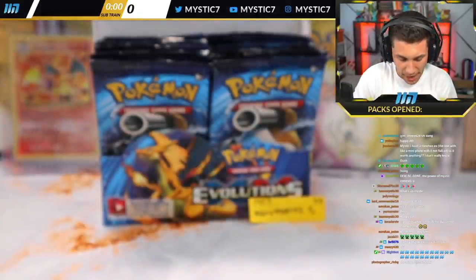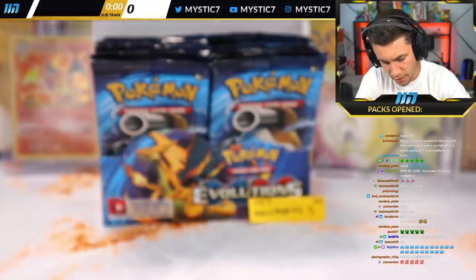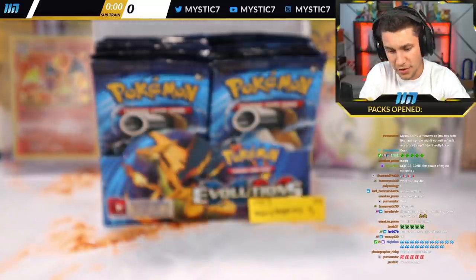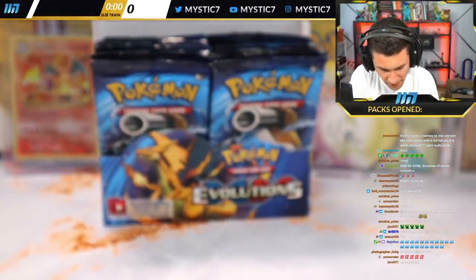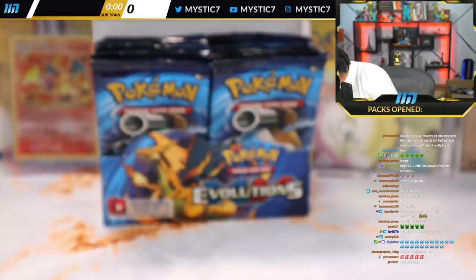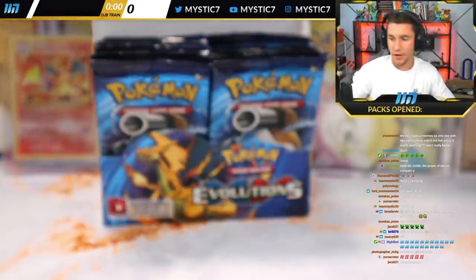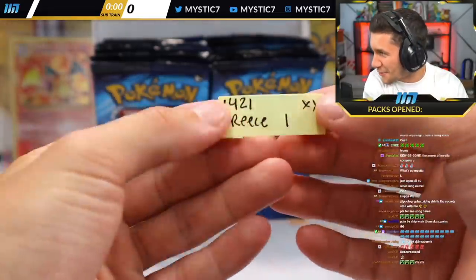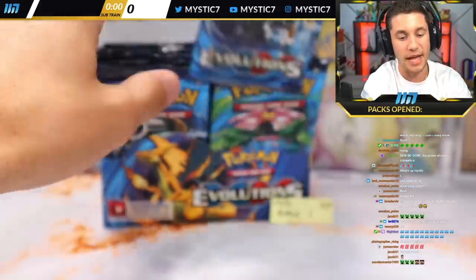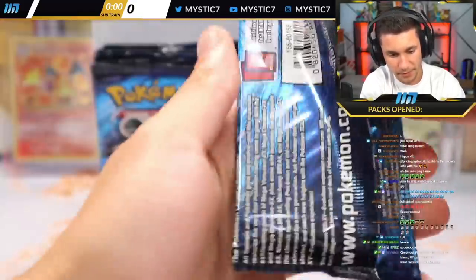RNGesus, you know? XY Evolutions. Who's next? Reese is just begging to go next so he can go to sleep. Please be Reese — oh look who it is, it's Reese! Not rigged, I promise. Reese is up — it's Reese's time to shine. This song is literally called Pain by Star Party.